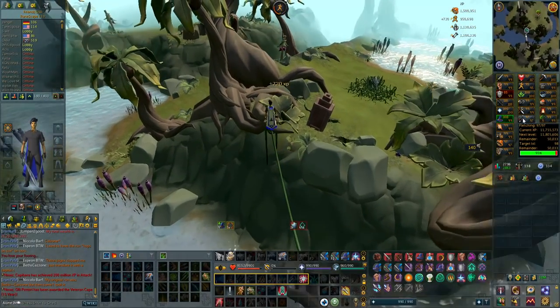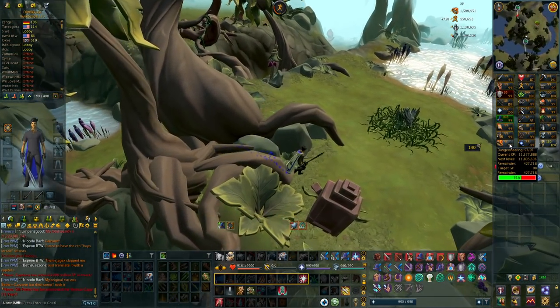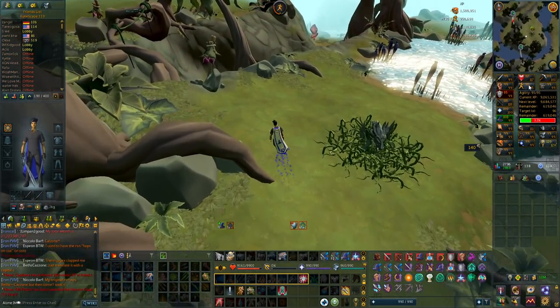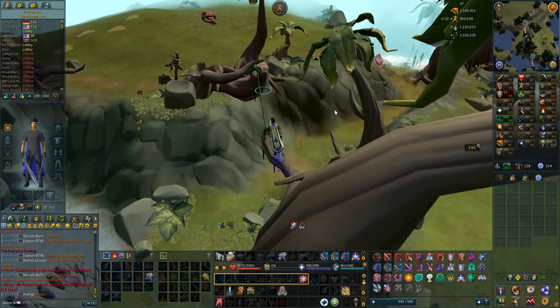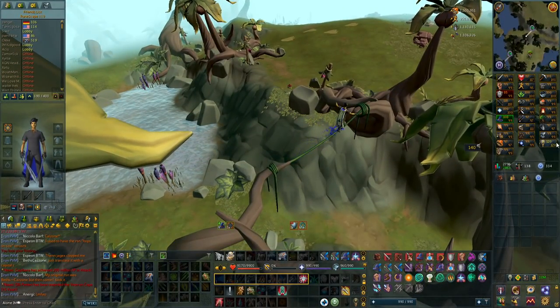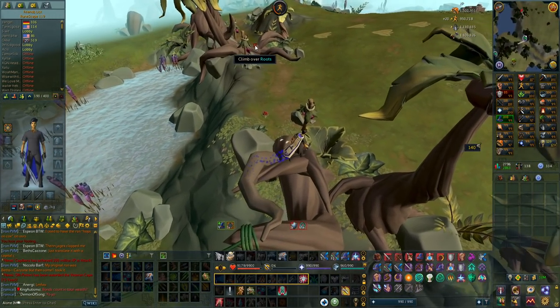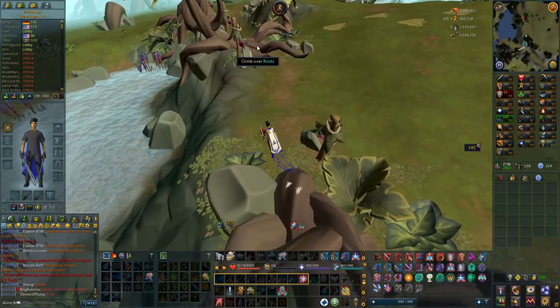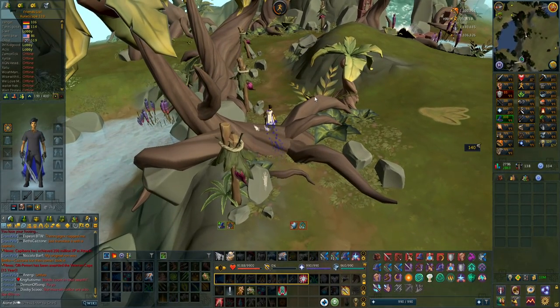Look how close I am to 98 fletching. Only really one fletching level, one and a half dungeoneering levels, four agility levels, and then two farming levels which I'll get through the player-owned farm, or some cider side if I get 99 everything before 99 farming. We are very close to max. I have some agility grinding to do now to catch up on that skill as well, so I'm going to end the video here. Hope you guys enjoyed it and let's get the max cape in the next one!